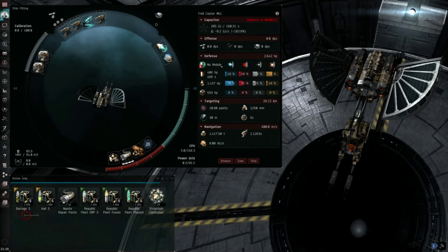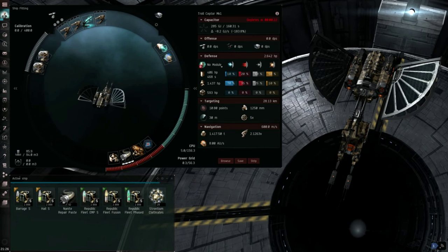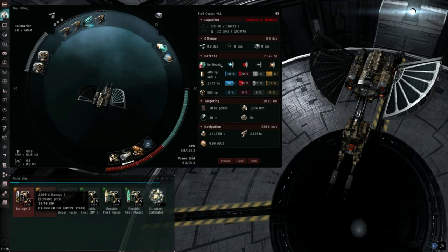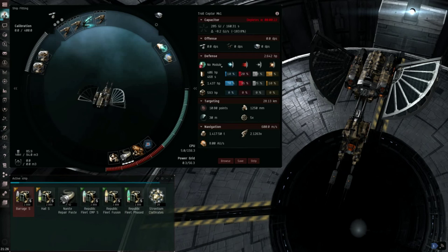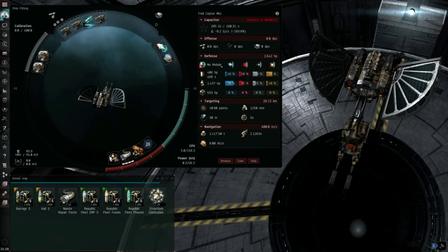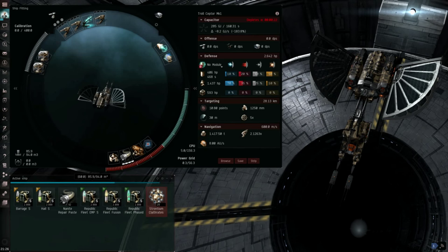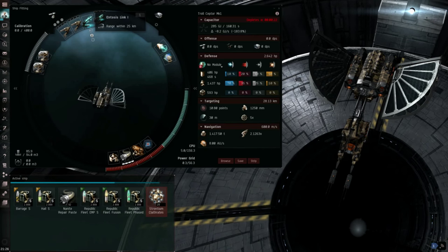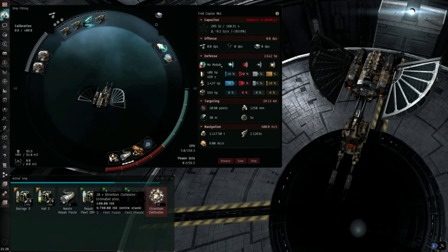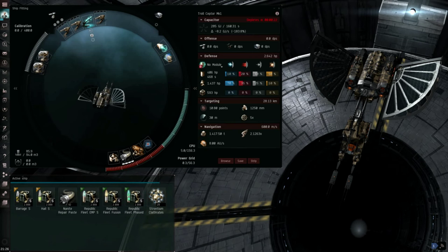For ammo, I'm probably carrying too much — I carry 2k of everything, but it takes something like 20 minutes per stack to shoot through it all. You can definitely sacrifice some space here. Don't forget to take stront. Your Entosis Link will use one stront per cycle and you have to use one for the warmup cycle, so at minimum you need at least two stront units to be effective with this ship.